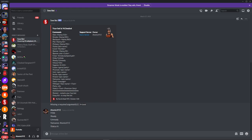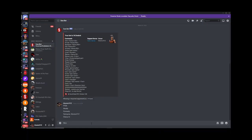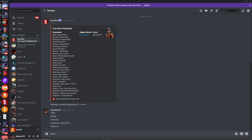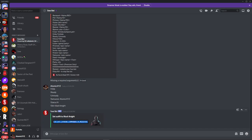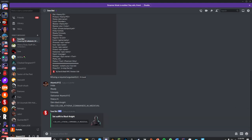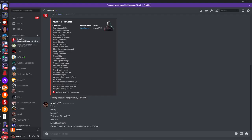Now moving on to the actual cosmetic commands. The first one is the skin command. Later in the video I'll show how to get unreleased skins and a website for those IDs, but for now we'll use a normal skin — let's do Black Knight. There you go, the skin has changed to Black Knight. You can use either the skin name or its ID to set the skin — both work the same way.